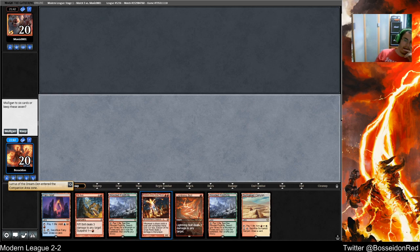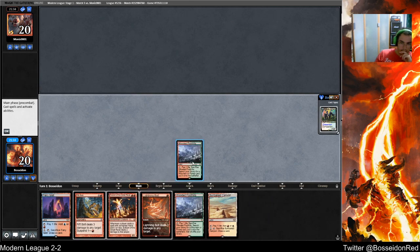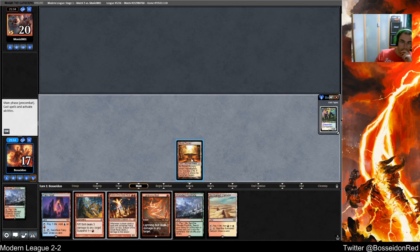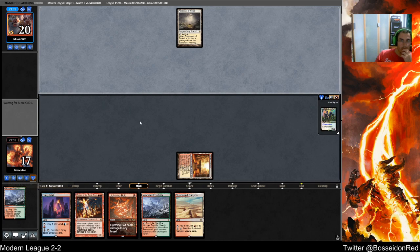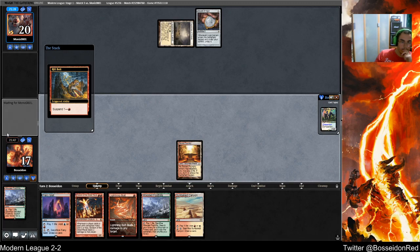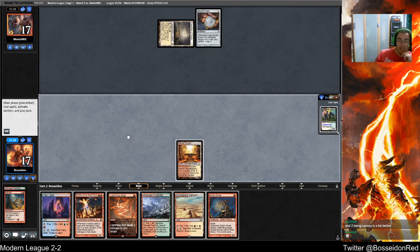Four lands but an Eidolon — I'm going to keep just because this Eidolon is going to punish him a lot. I hope this Eidolon punishes him a lot. I'm going to fetch and shock in case I ever need to play Lurus. Flagstones into Amulet — it's never good.